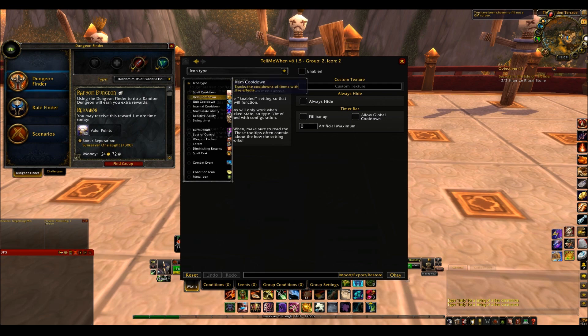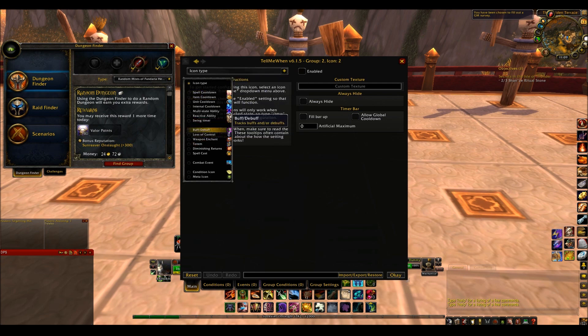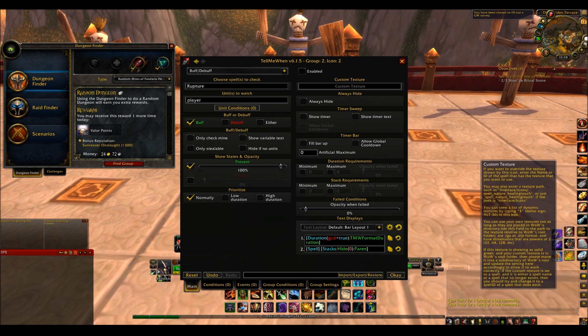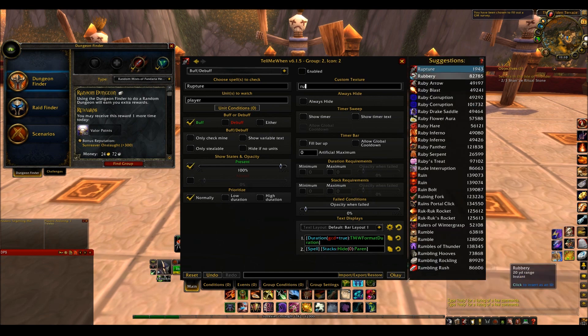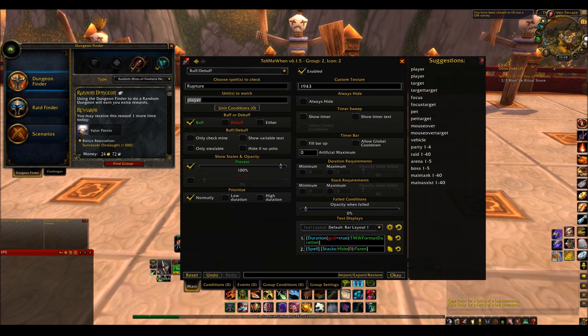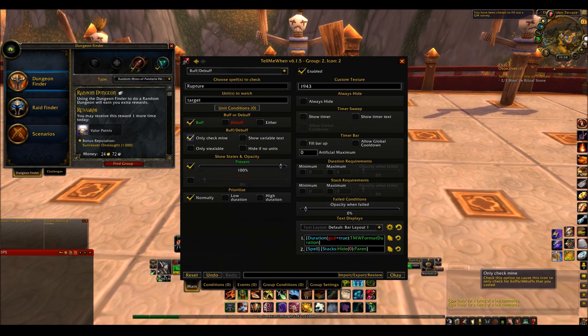Next I'm going to use Rupture. Now this is different because it's a debuff on the target. So you put the spell in — Rupture — make sure it's Enabled. Units to Watch would be Target. Only Check Mine and Show Timer, because remember you're only checking yours, not other rogues' Ruptures.